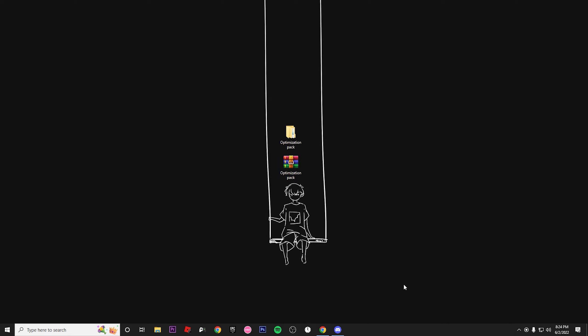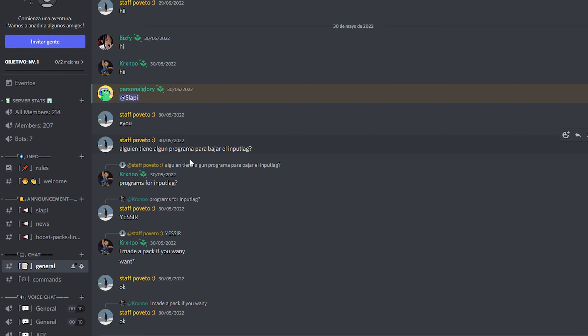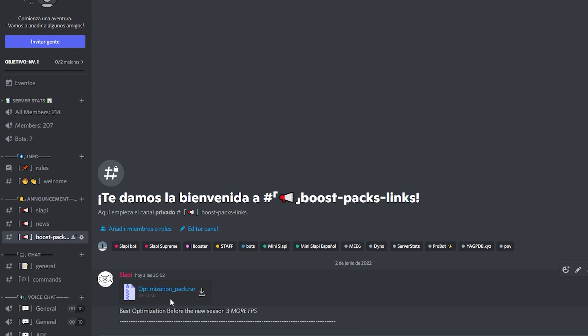I'm gonna give you two ways to download the boost pack we're gonna use in this video. First, we have the way from Discord. If you go to our server you will have the optimization pack. On Discord, what you need to do is go to the announcements section and click on the boost pack channel. As you can see, we have the optimization pack right there.